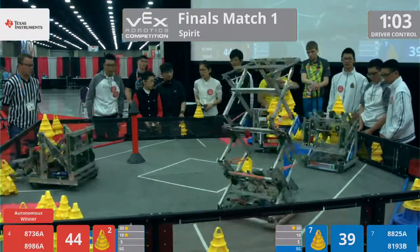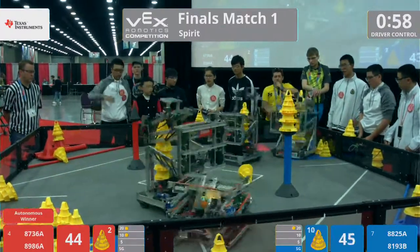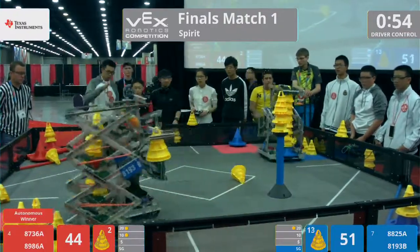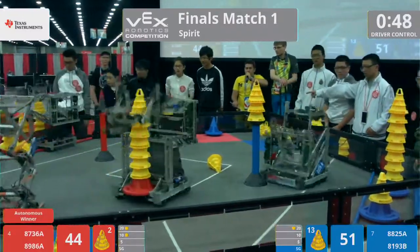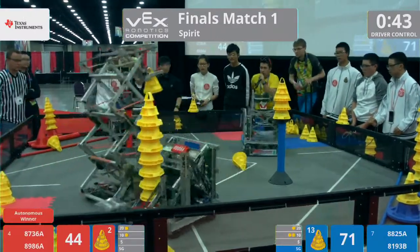Meanwhile, on the blue side, 8193B is going through an unconventional strategy — not focusing on the mobile goals just yet. They're focusing on that stationary goal. They've got a three-high stack, going to try and make it a fourth using their scissor lifts. Very creative design. Now they're going to try and push all of these cones into the back corner, making it very hard for 8986 to pick any of them up — playing a hybrid of defense and offense.